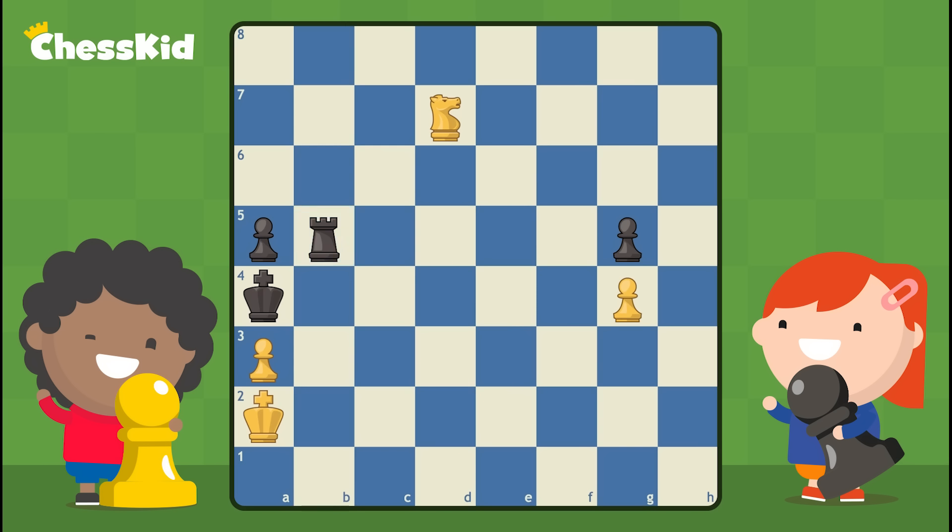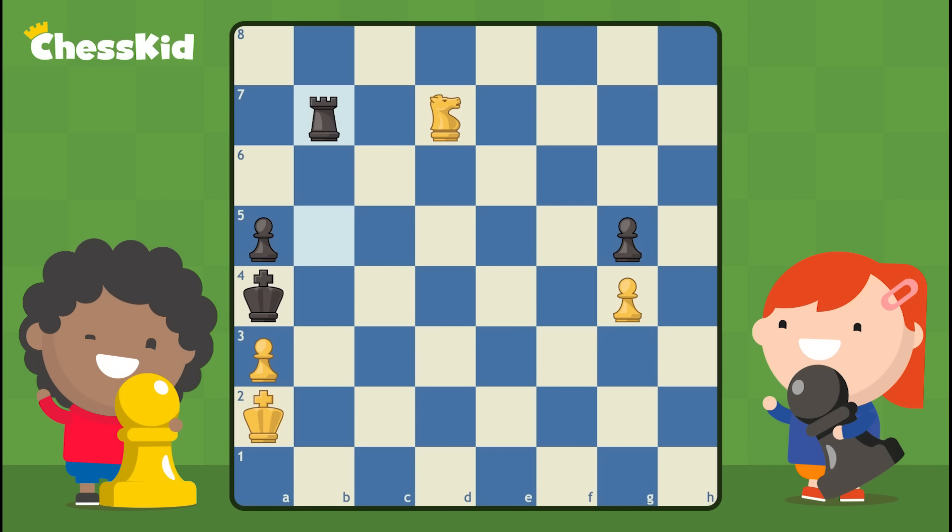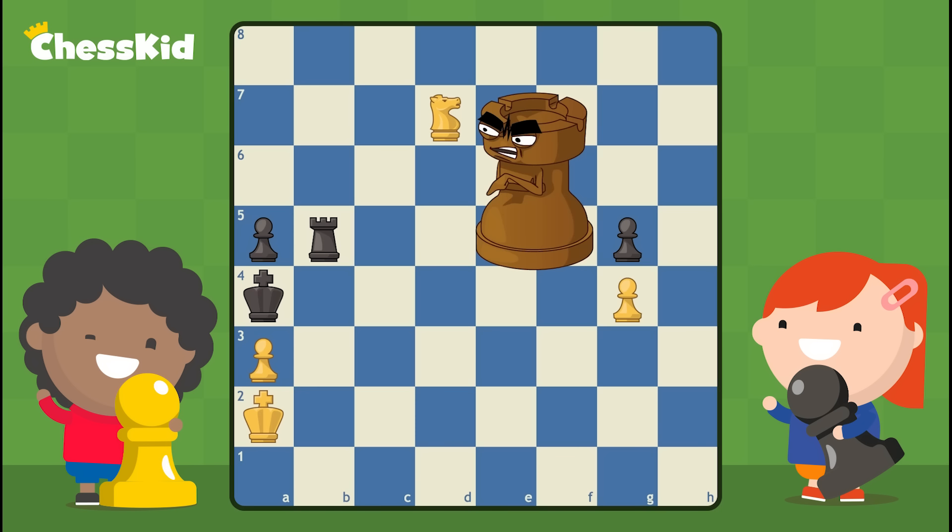If the rook goes to b3, where can white move his knight to aim at the king and the rook? We have a fork on c5 — black must move his king out of check, then we capture the rook for five free points. What if the rook travels to b7? Same answer: knight to c5 forks the king and the rook. One more option — the rook travels to d5. Our knight travels to b6 and makes yet another fork. There's simply no good rook move. Thanks to all of these knight forks, black is definitely going down.